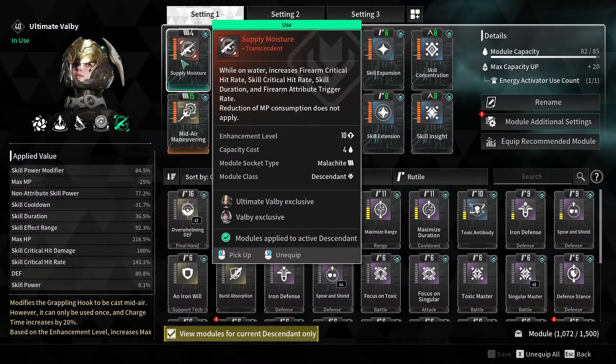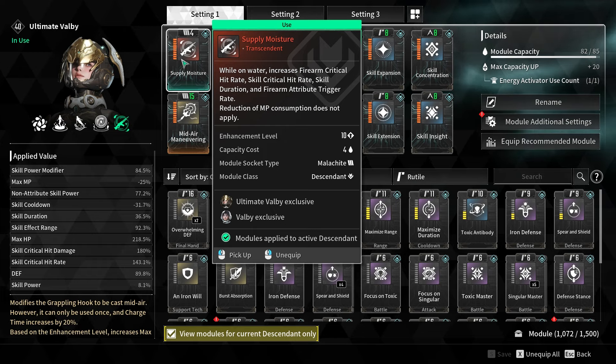To start off, I'm using the Transcendant mod Supply Moisture. This is the Transcendant mod I believe gives you the most value. Her other ones are more gimmicky in nature and not really as useful as Supply Moisture.